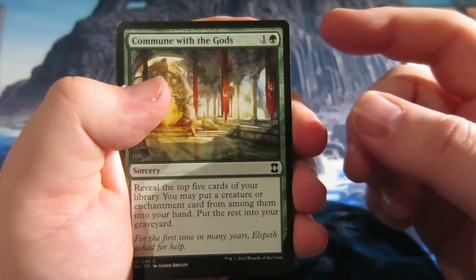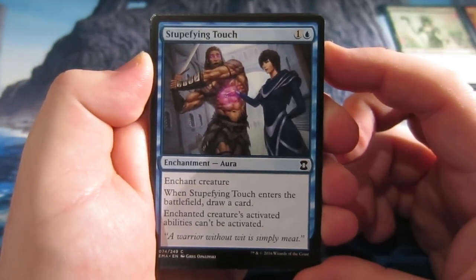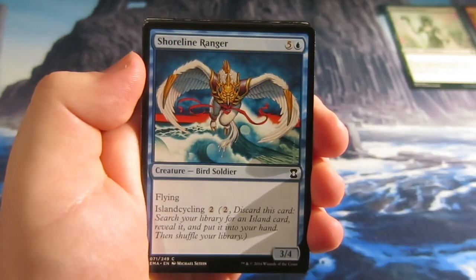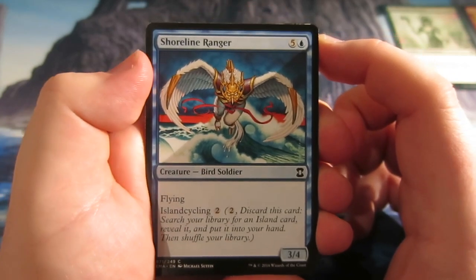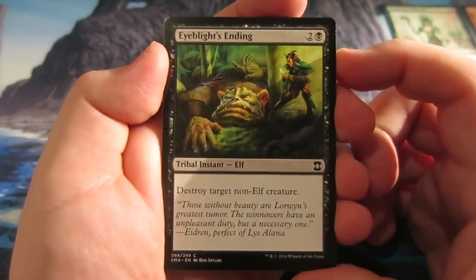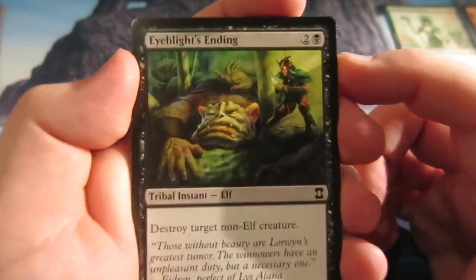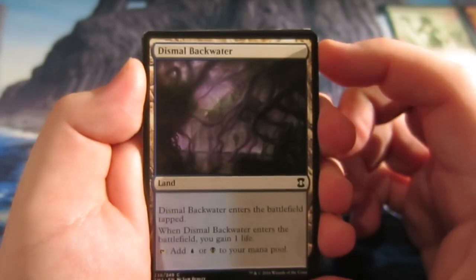Commune with the Gods — reveal the top five cards of your library, you may put a creature card and an enchantment card from among them into your hand, the rest into your graveyard. We have a Stupefying Touch — it's an enchantment, when it enters the battlefield you get to draw a card, and the enchanted creature's activated abilities can't be activated. Shoreline Ranger, a 3/4 flyer that costs six but also has island cycling. Onto our next card — Blight-Ender, two and a black, destroy target non-elf creature, tribal instant.